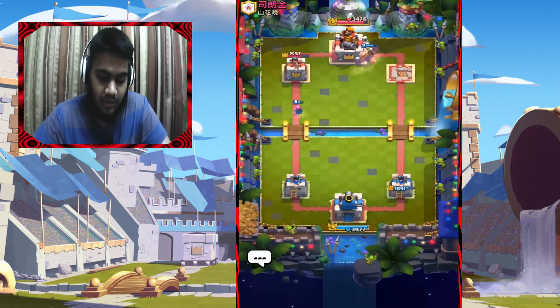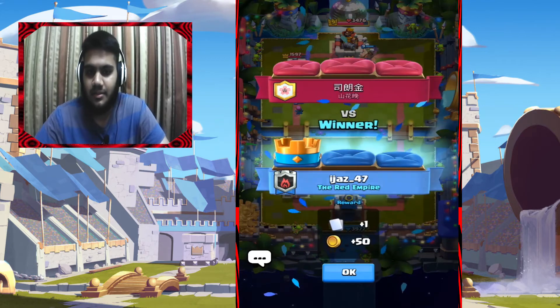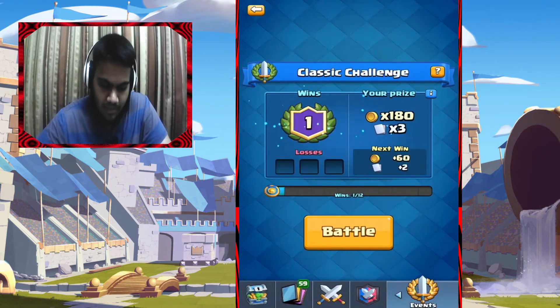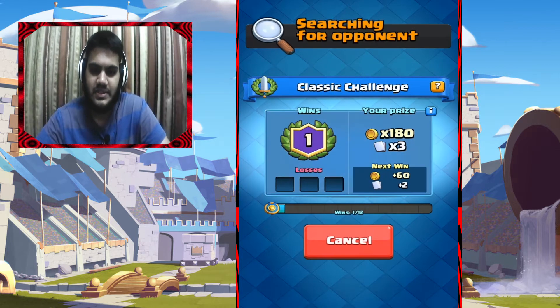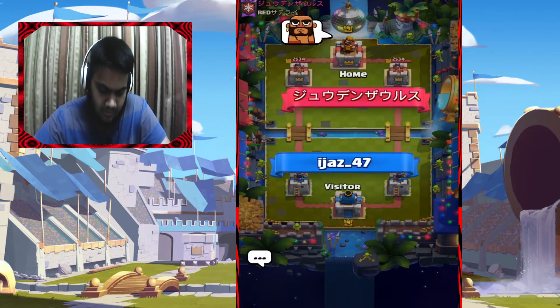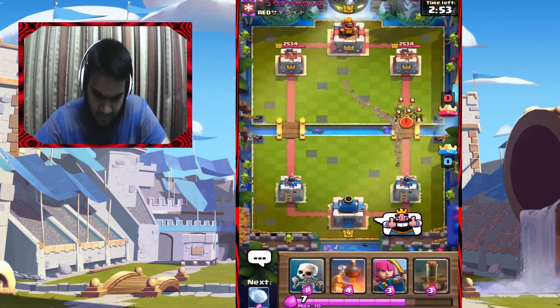The Healer can change the whole meta because everyone's going to try and counter it. I think Fireball might kill it, or Fireball plus Log might kill it. I can see it, I've seen it in action. Good game, thumbs up and good luck.